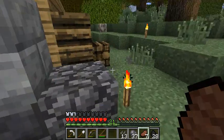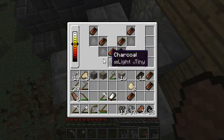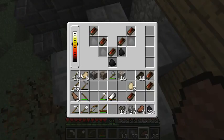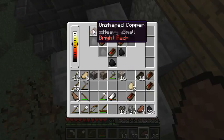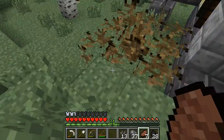The forge can't be used to melt any metals, but we'll get into more about exactly how this works. For now, we'll catch you all next time when we start actually working all these metals. Until then, keep on trotting.